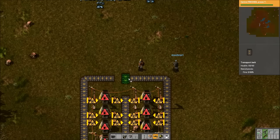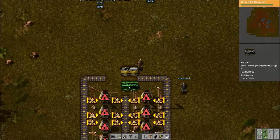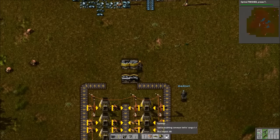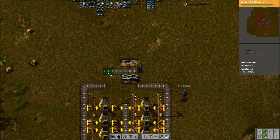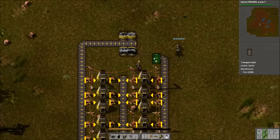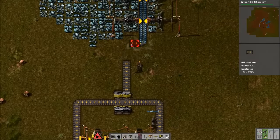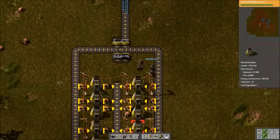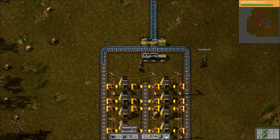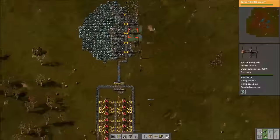Another method we could use is to still use splitters here but to actually push this out a little bit — do something like this. There's still side loading but I think it's potentially a little bit better. So we get the iron coming in here, and then we're just going to use an underground belt — which allows us to go underneath things — to bring our coal over to this side. And then it's just automatically going to be split perfectly evenly once we actually get our coal over here.